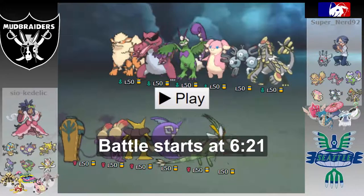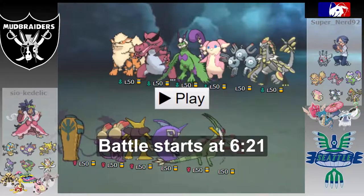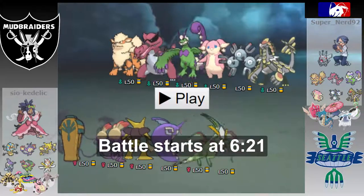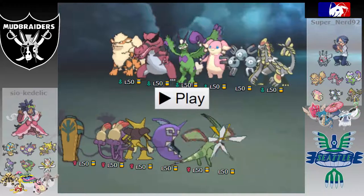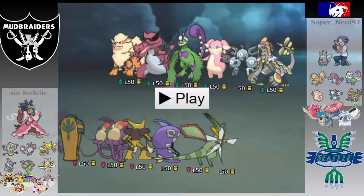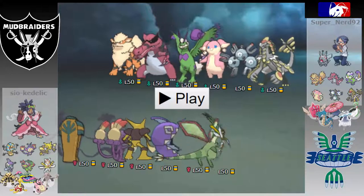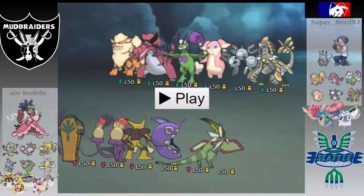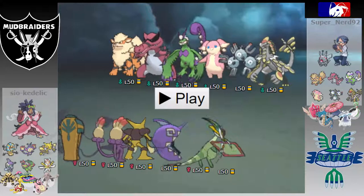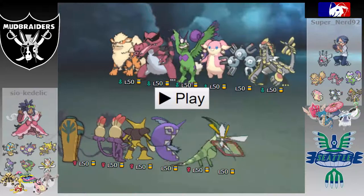What's up guys, Zeo here with week six of the NES. This week we are taking on Super_Nerd92, coach of the Seattle Sygalyphs. We've played him a ton on the channel and he's been our practice partner since very early in season one, so this game is definitely not going to be an easy game. He also has a very hard and surprising team.